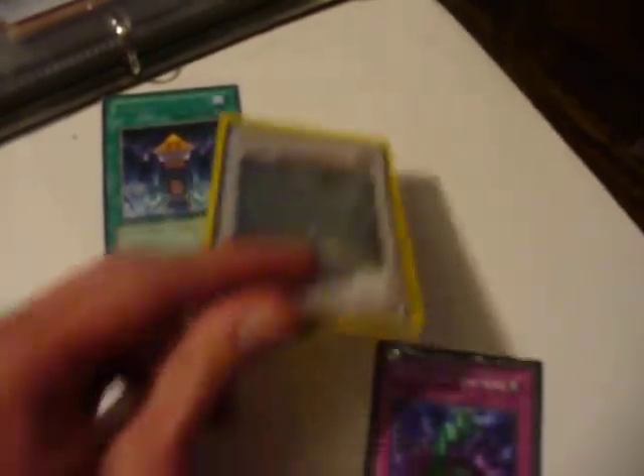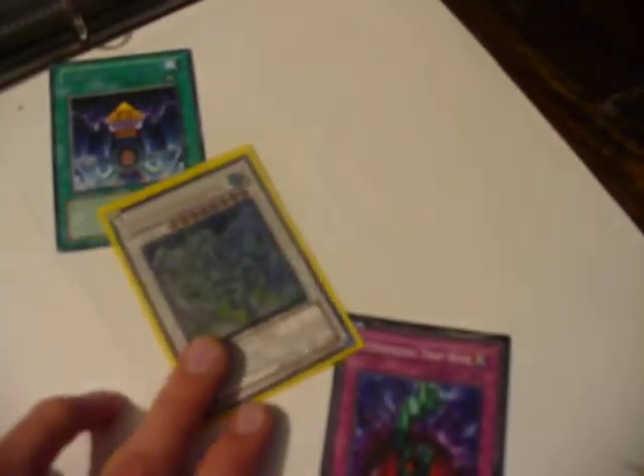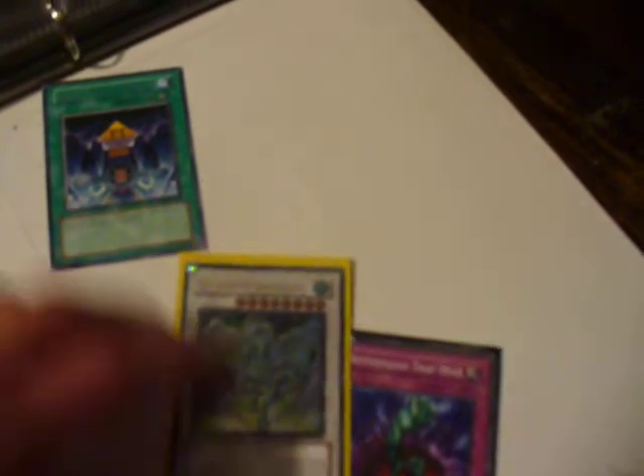One card is Stardust. Basically, you tribute that card to negate the effect activation of a spell, trap, or effect monster that destroys a card or cards on the field. You tribute Stardust to negate the card that destroys, and it comes back at the end phase.